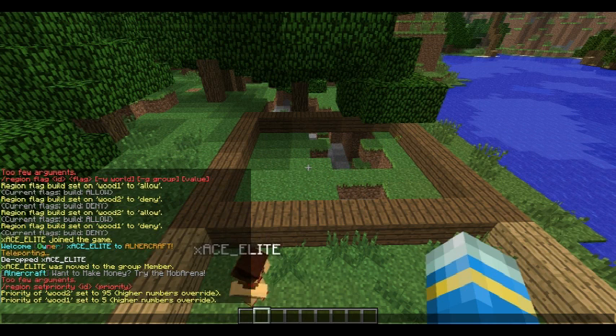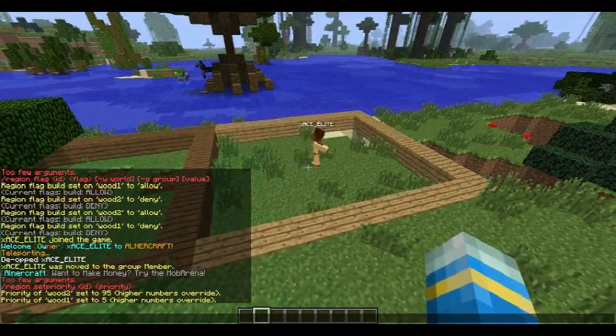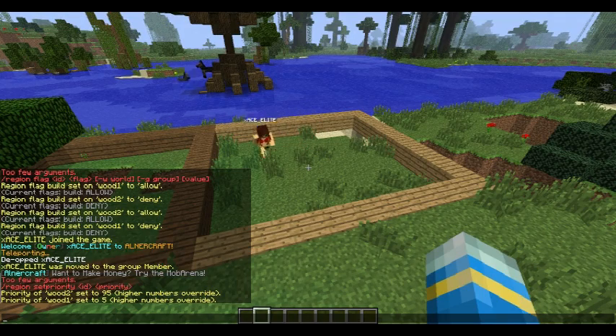You can see my Exace Elite account griefing them, so this is working very well. And you're probably thinking: can I break stuff in the wood1 region? The answer is no — it's spamming my screen with 'You do not have permission for this area', as you can probably see on my screen now. So I hope this helped.